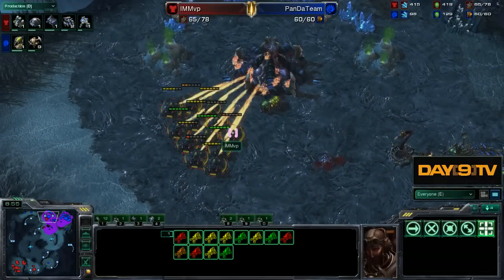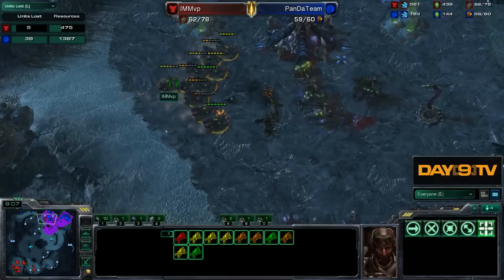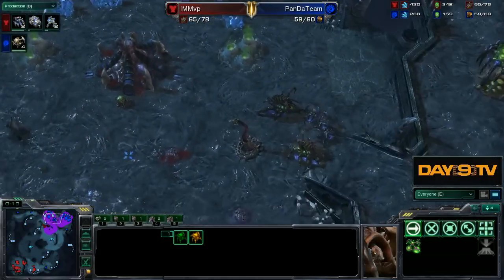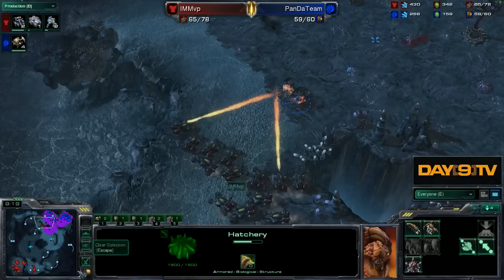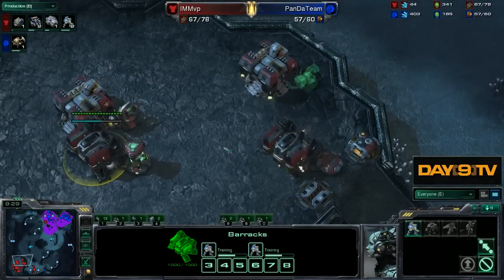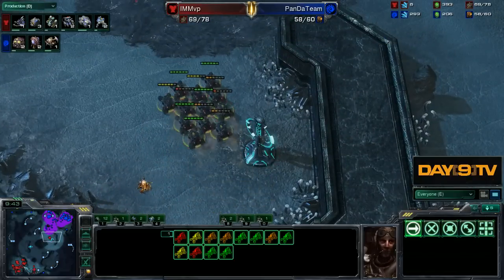MVP does something very not-MVP-like: these two Hellions, he doesn't pull to the back and he ends up losing them. Come to the Units Lost tab - those are the only two units that he has lost during this entire foray to the front of his opponent's base. So he sees these roaches, and there are opportunities to suicide into the main to kill off drones, but MVP does not take any of them. He's going to begin getting these tanks up ASAP, marines up in pairs. And MVP is all about conserving units - conserving, conserving.